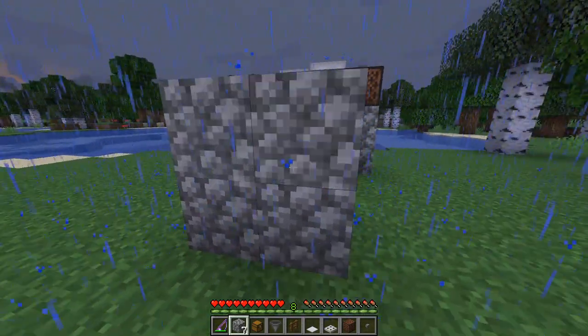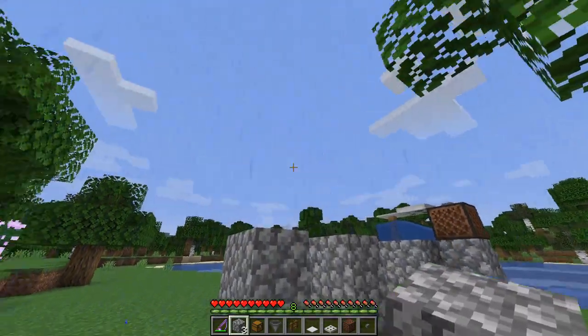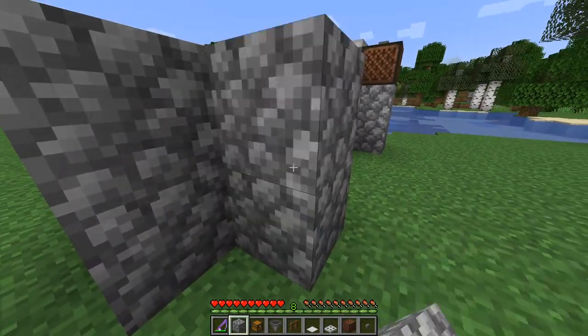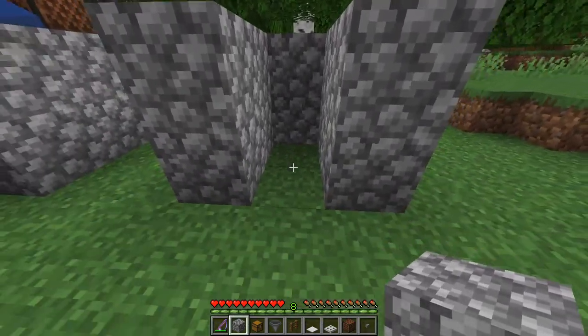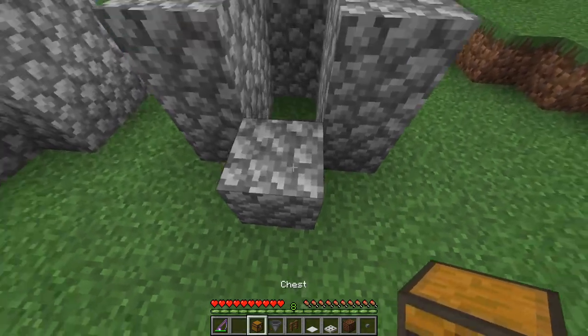We're going to put down four blocks right there, then four blocks right here. The rain is clearing up which is nice. Next we'll put two blocks of cobblestone right here, so we should have this nice little structure like this, and then we'll put the last piece of cobblestone right there.